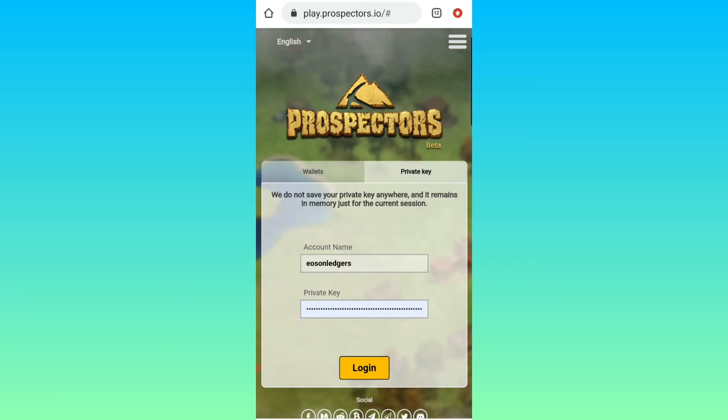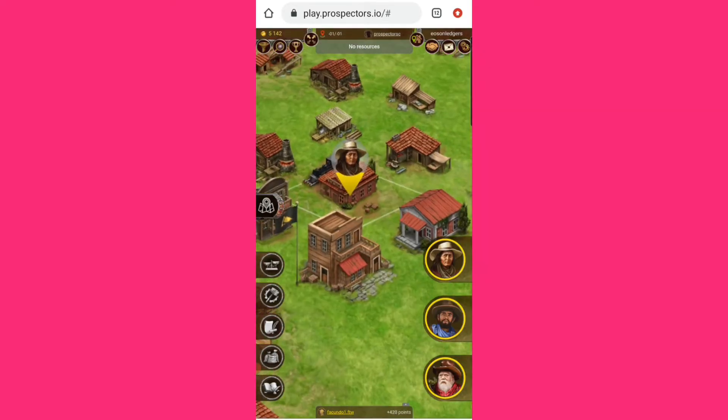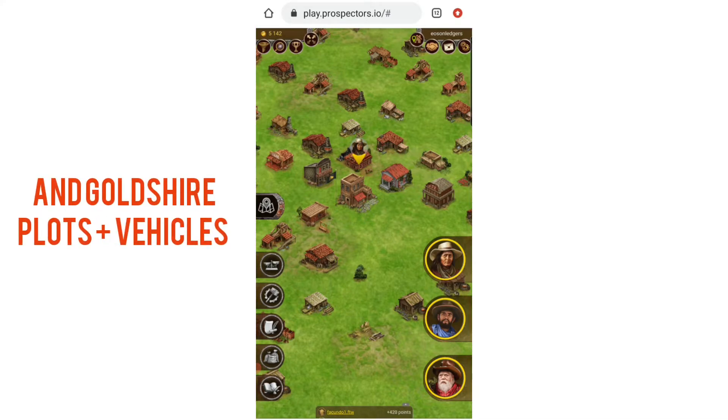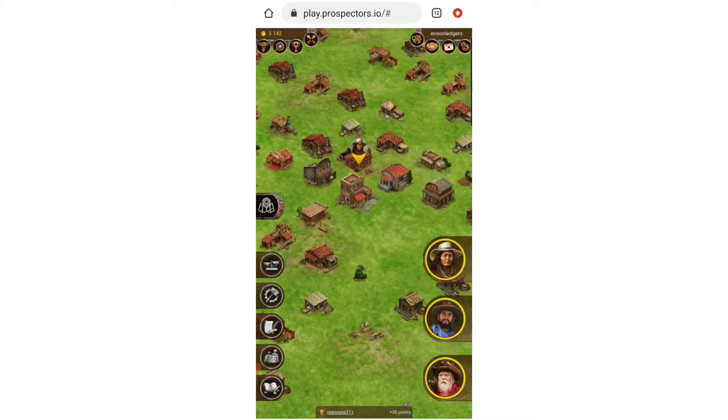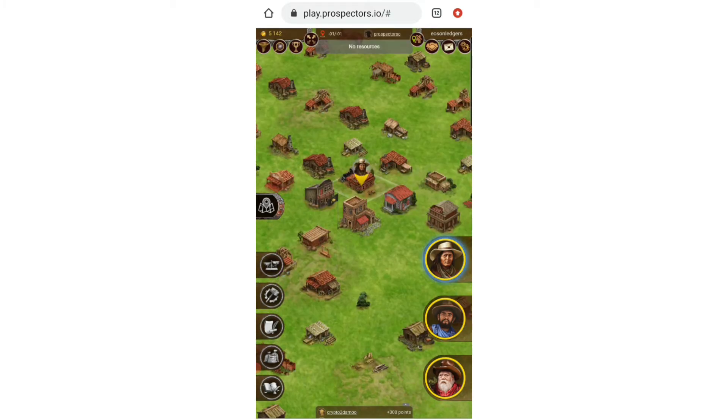Hi prospectors, today we are going to look at how to craft wood beams. Let's log in and see how that goes. Handcrafting items is going to be very, very important in the Grandland, because before the Grandland all the old lands used to have tool auctions, building auctions, and more auctions. So it's going to be very important to have handcrafting skills because everything is gonna start from scratch in the Grandland.